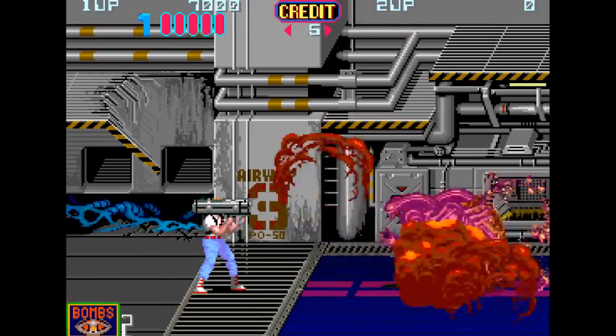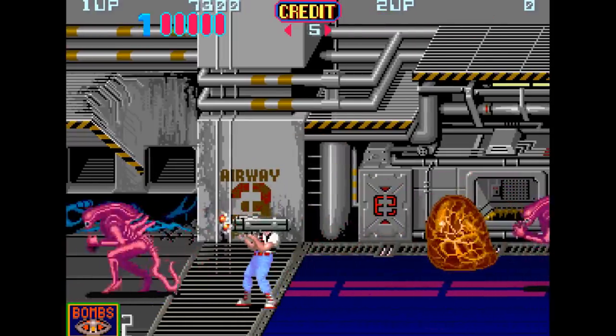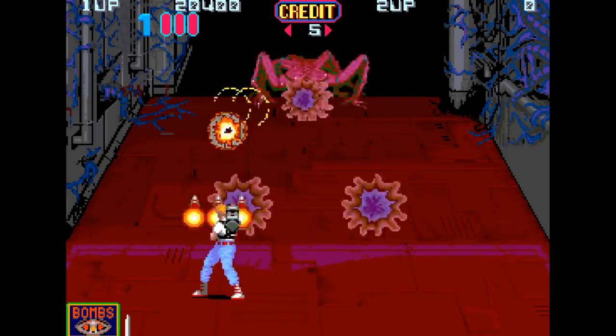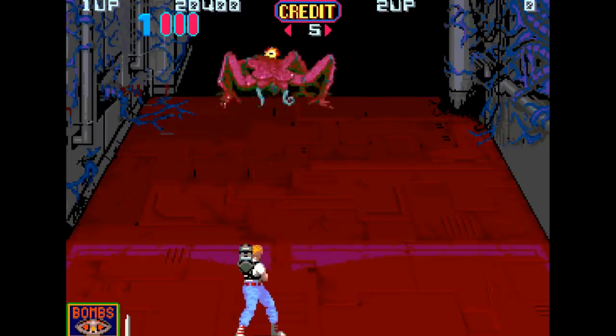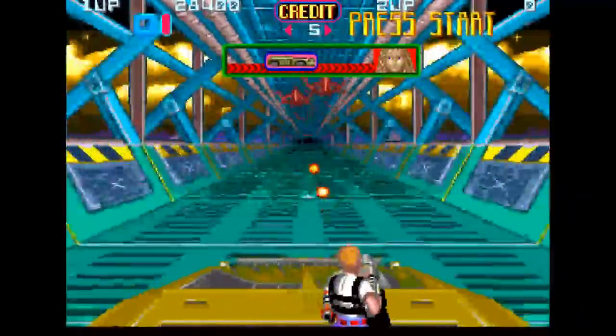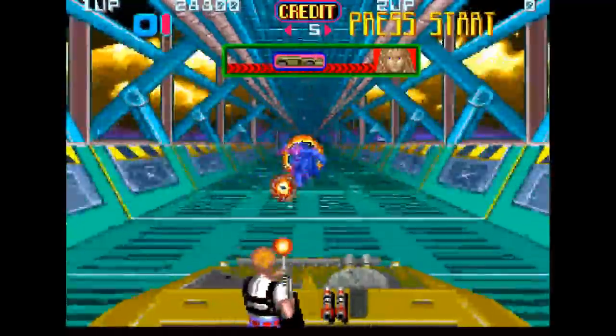One token gives you two lives with a health bar that allows you to absorb some damage here and there, and you gotta get through six levels that are broken down into several different sections, with some altering the scrolling viewpoint to an over-the-shoulder shooter like Wild Guns. Eventually you even get to commandeer vehicles from this viewpoint, although you can't control the vehicle, unfortunately.